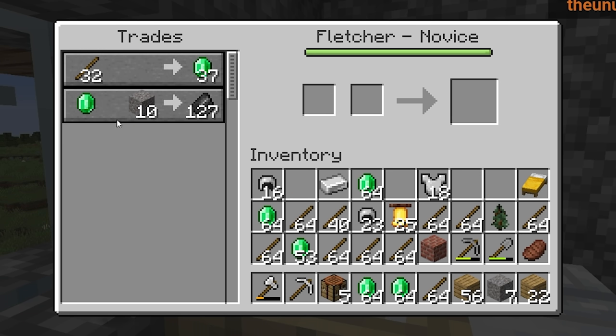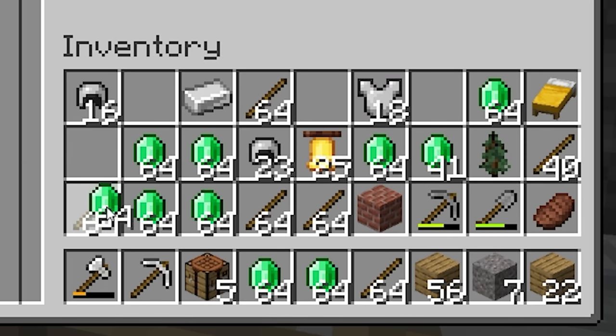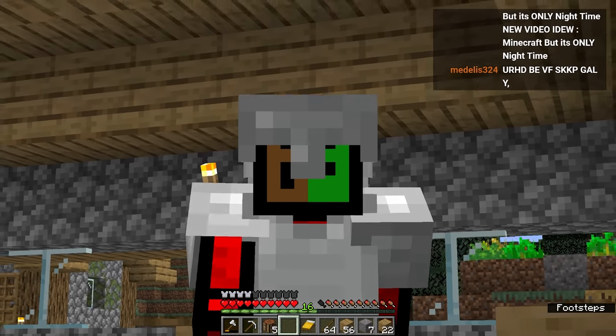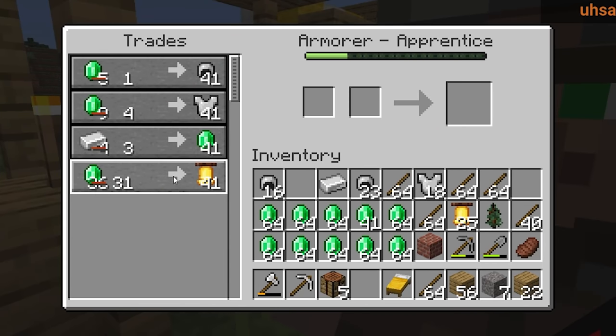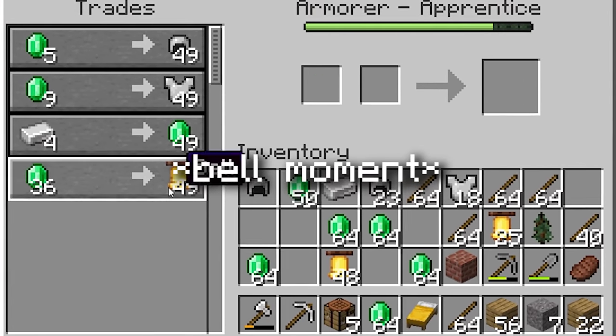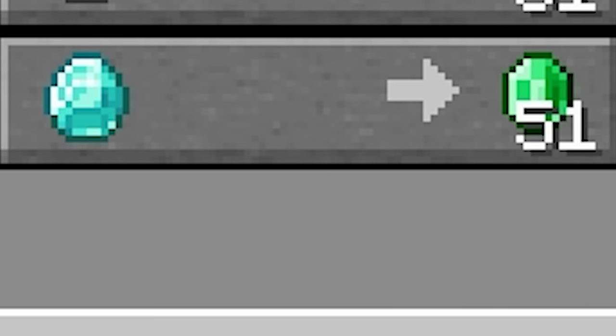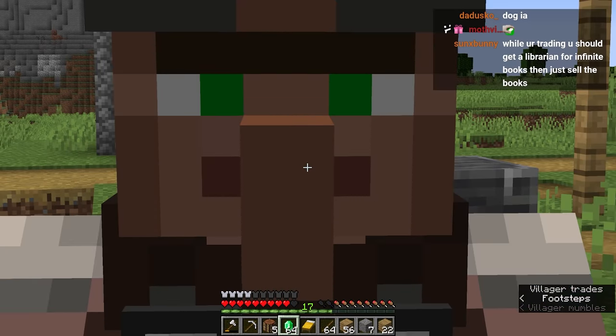My inventory is just slowly filling with all emeralds. Oh my God, it's actually happening! How many stacks do I have? This is looking good right now. Let's go back to the armor guy. Hello armor, I'm going to trade for bells. Thank you. I think it is happy right now. Oh, what are those trades? Ew, armor. This is not good. I don't like these trades.